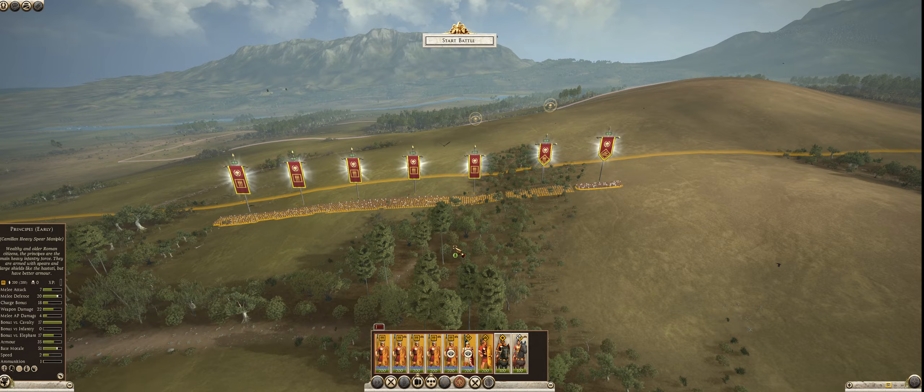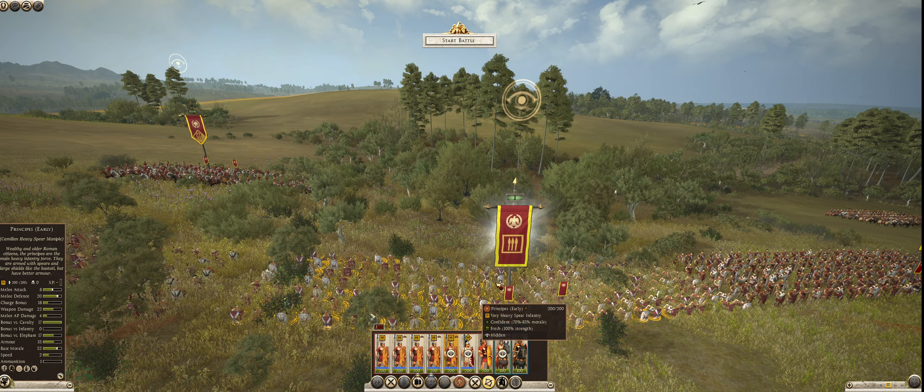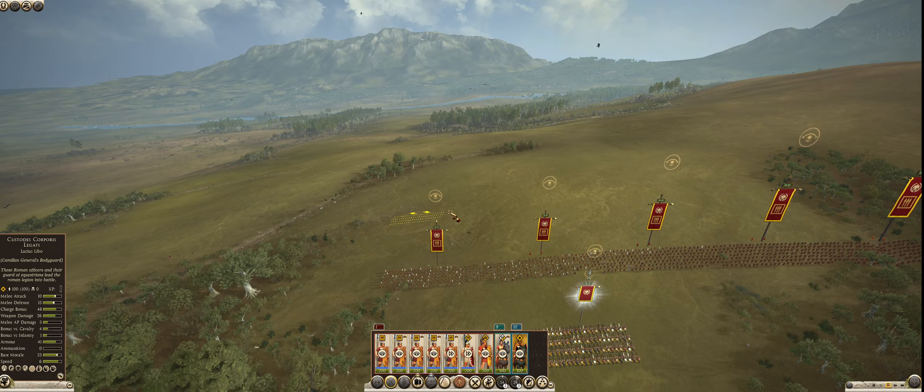We'll put them all over one. Then we have the General and a unit of Cavalry. We'll take a quick look at our units. They're in grass so you can't see them. We'll march them out of the grass real quick so we can get a look at what they look like.